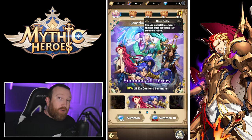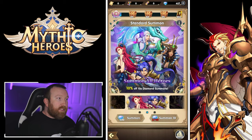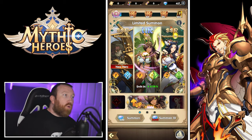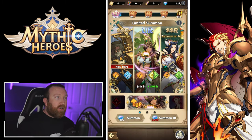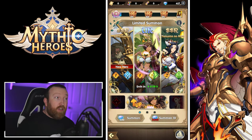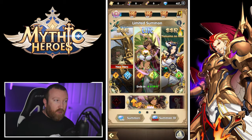I usually save diamonds for when I want something specific. In the Limited Summons, you have an increased chance to get specific heroes. The left side is typically a new non-UR SSR hero, and there's an option where you can pick exactly what hero you want to go for with better odds of getting it. I really like how they handle limited summons.